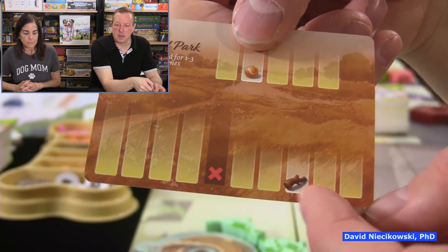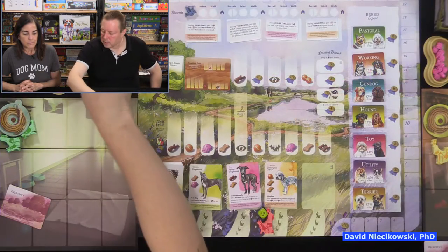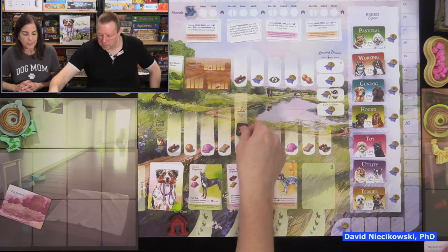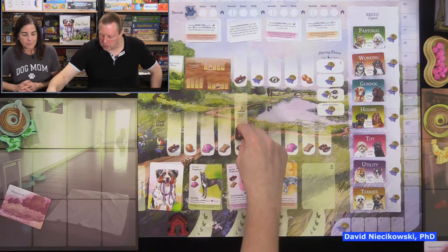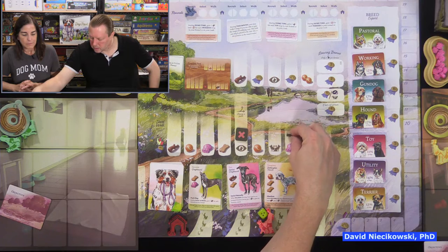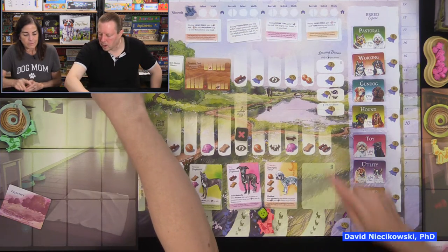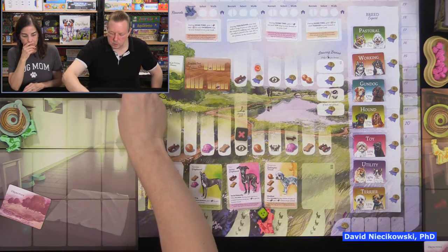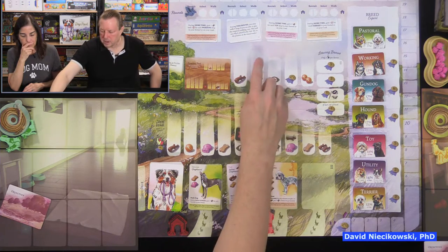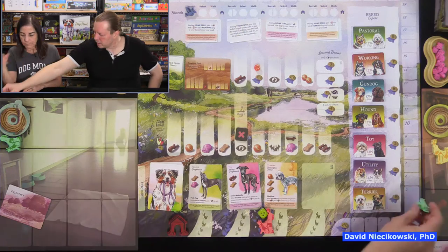So right here the X means this space is blocked — you can count it, you just can't use it. Here's the stick space, and here's an extra ball. That means if you land here while walking, you get one reputation and a ball. It doesn't come off — anybody who lands there can do that.